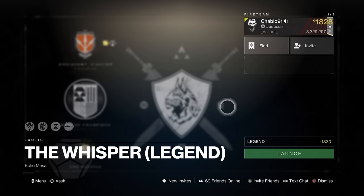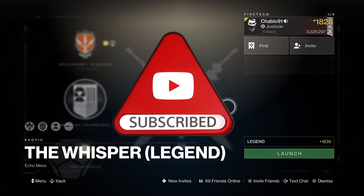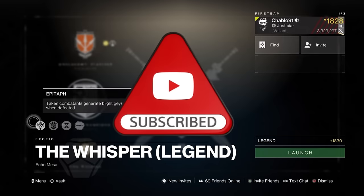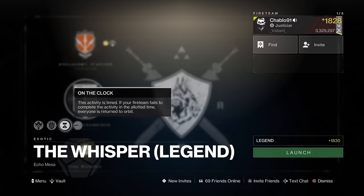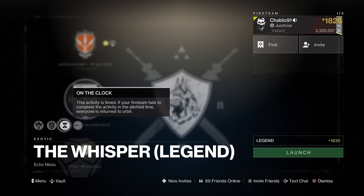This video is going to show you a solo flawless Whisper mission on legend difficulty. For those that just want to see that, skip to the timestamps. For the legend mission, a few things about it: the modifiers. Before that, make sure you hit subscribe if you haven't already. The modifiers for legend are Epitaph, Void Fret, On the Clock, and Overcharged Sniper Rifle. I don't know if these modifiers are going to rotate weekly - I assume they probably will.